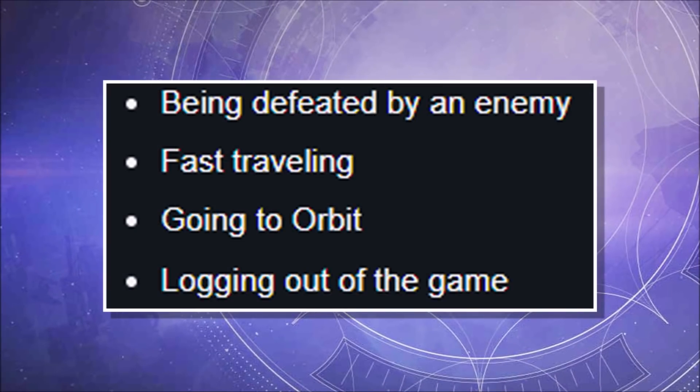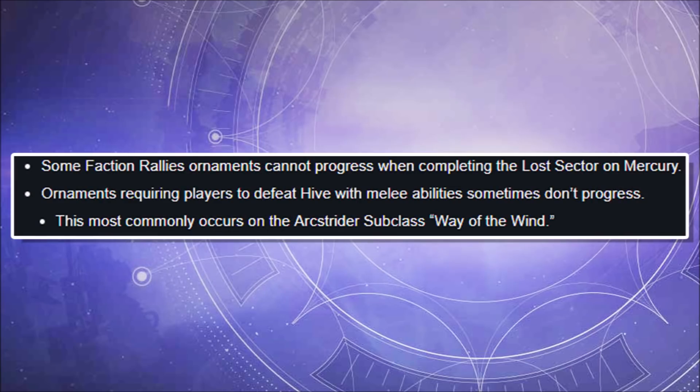Next up, some useful Faction Rally info. We've just seen how you can gain Renown — well, this is how you lose it: by being defeated by an enemy, by fast traveling, by going to orbit, or by logging out of the game. So if you've got Renown, be careful. Bungie has also identified the following issues: some Faction Rally ornaments cannot progress when completing the Lost Sector on Mercury, so you may want to avoid that particular Lost Sector for now. Ornaments requiring players to defeat Hive with melee abilities sometimes don't progress — this most commonly occurs on the Arc Strider subclass Way of the Win.